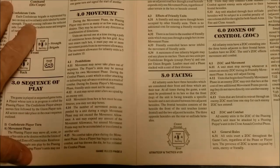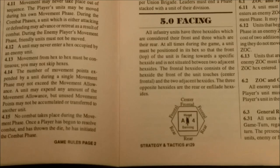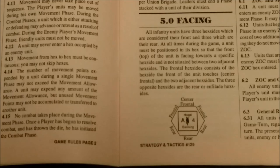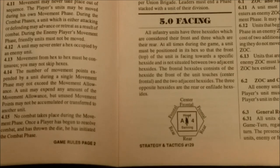We have Facing. The unit is pointed to the top of the hex side. There are three frontal facing and three rear facing hex sides. The top hex side is called the center front, which is important for fire combat. All the frontal hexes exert a zone of control in which units must stop. You can leave a zone of control, but you cannot enter another enemy zone of control directly, and it costs two movement points to leave the zone of control.